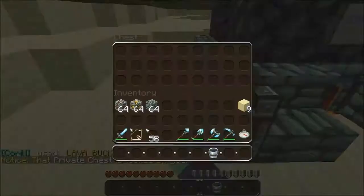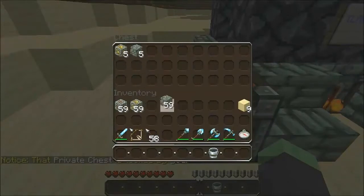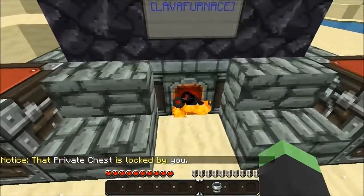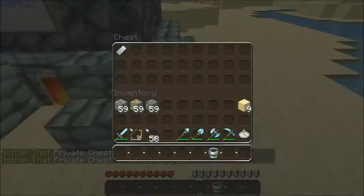So now I am going to place a few things in the production chest — 5 of this, 5 of this, and 5 of this. You notice how it moved that iron ore into here right away immediately and is now smelting it, and the iron ingots are coming out in the production chest.